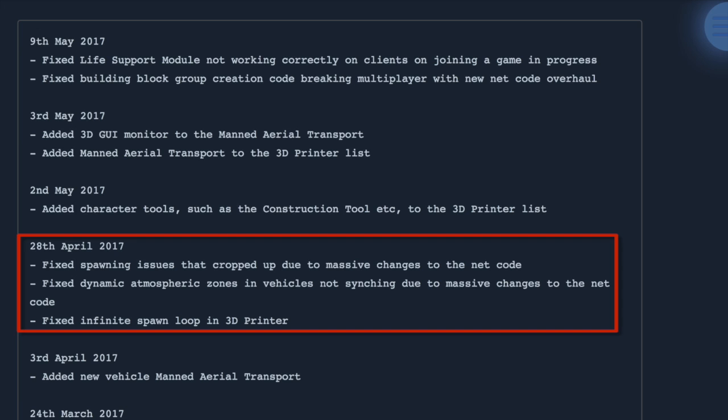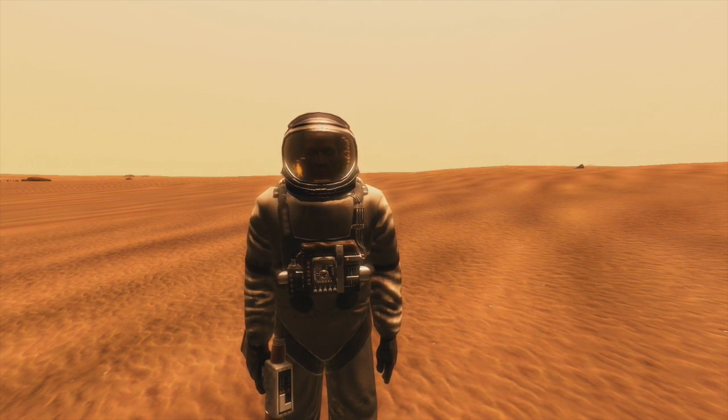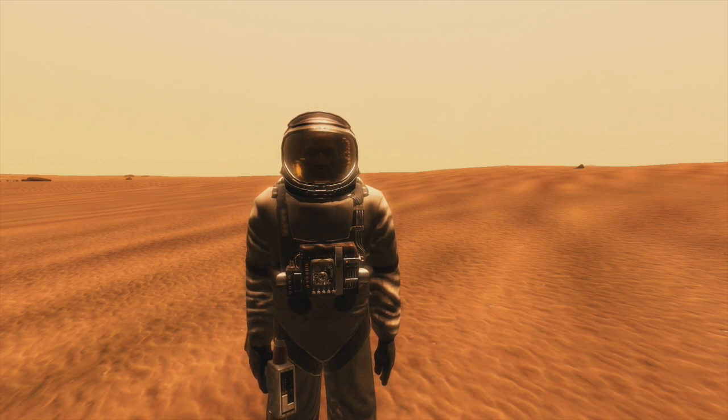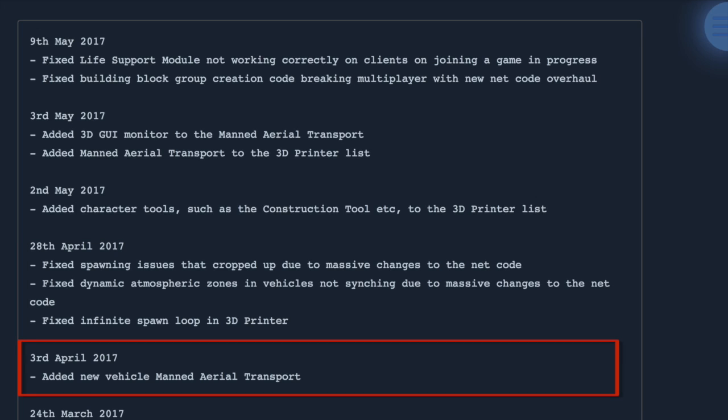Vehicles not synchronized due to massive changes in the netcode — that's where Colin will drive off in a car and the car is still sitting there for me while he's zipping around. I did the longest video on what's buggy in Tech on Mars, you might check that out. Fixed infinite spawn loop into 3D printer — I think that was a bug. March 3rd: added new vehicle manned aerial transport! Massive multiplayer netcode overhaul where the flow and RPC call functions were not consistent on clients.